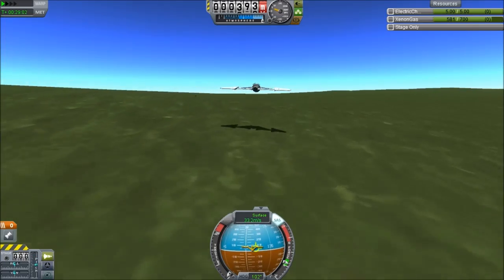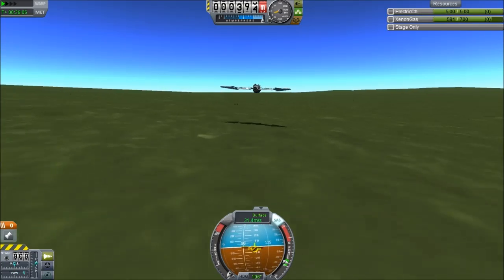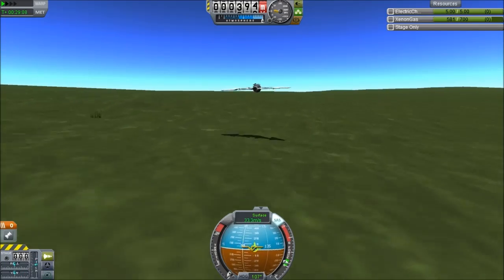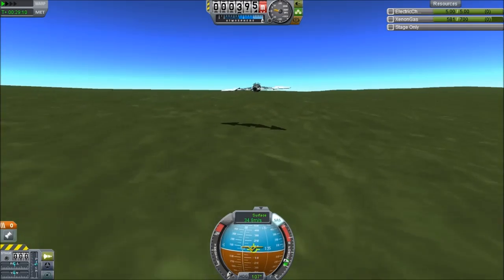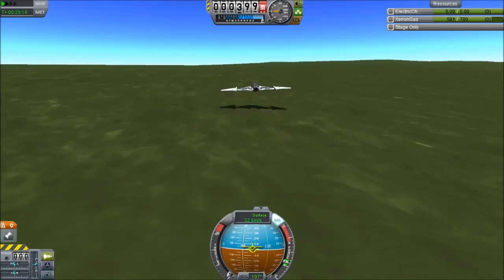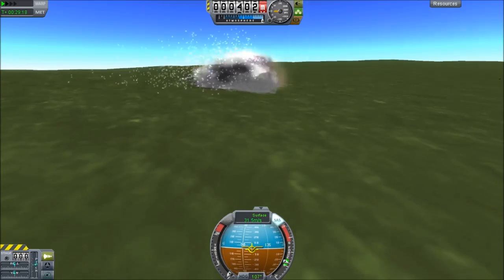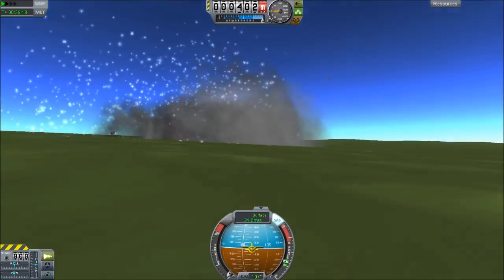Despite my best efforts, despite 10 minutes of trying to bleed off the velocity, I can't get the velocity low enough. And so we end up kind of zipping across the surface, gliding forever. I'm sure Tony would keep it flying forever, but I have to go places. I'm Scott Manley. Fly safe.